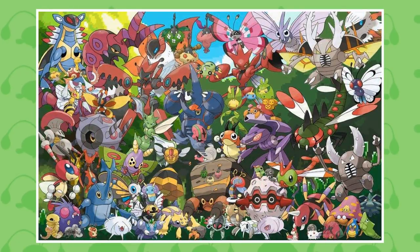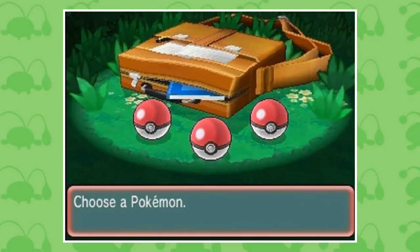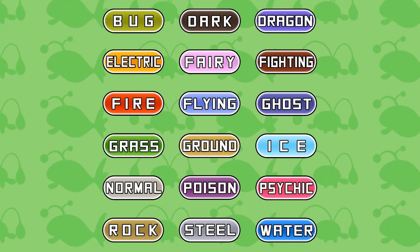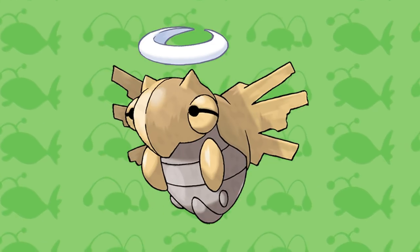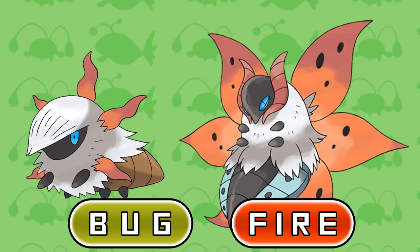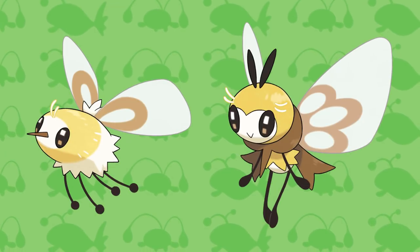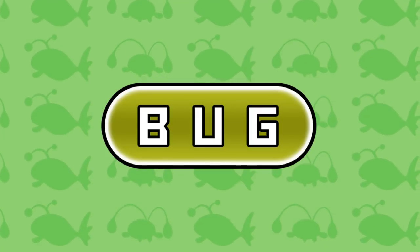Coming up next we have a few creepy crawlies — of course I'm talking about Bugs. For this type there are three Pokemon who have Bug as their primary typing who also have a unique type combination. First, we have the Hoenn Pokemon Shedinja, and it has the typing of Bug and Ghost. As well as that, we have Larvesta and Volcarona, who share the Bug and Fire typing — a type that I personally really like. Another evolution line that shares the same type combination is the Cutiefly evolution line, and both of these Pokemon are Bug and Fairy type.